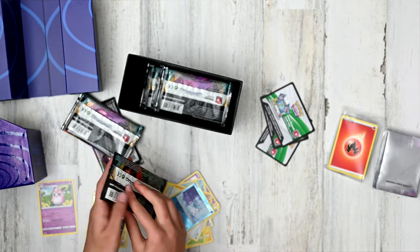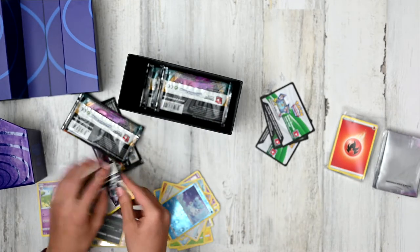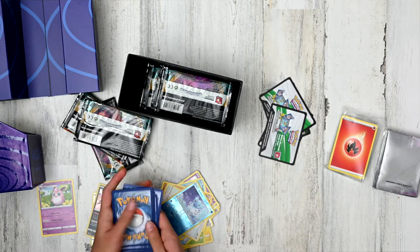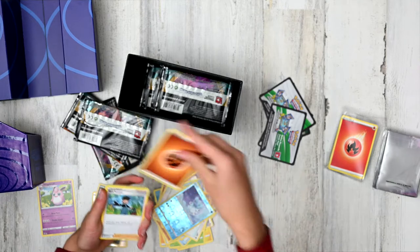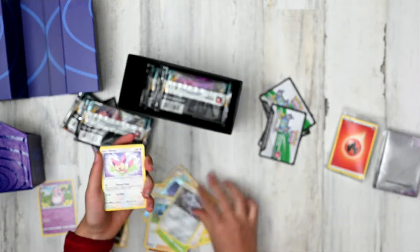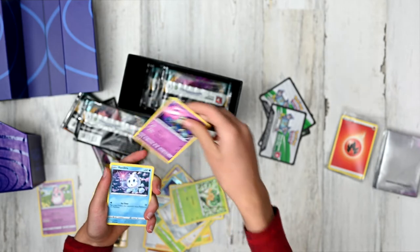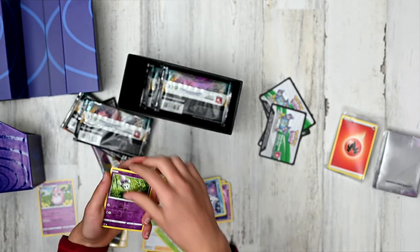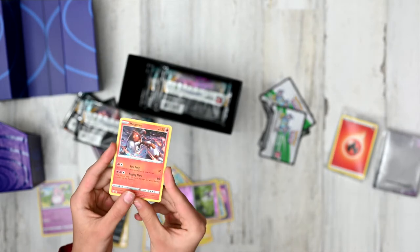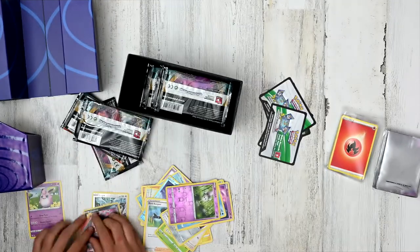Booster pack number three, with our awesome Gigantamax Centiscorch on the art. Fighting energy, a Bird Keeper, a Steenee, a Furret, a Klang, a Skiddo, a Pansage, a Golett, a Vanillite, a Reverse Holo Morelull. And finally — a Heatran! Is that a mythical or a legendary? It's a legendary, actually. Look at this holo — do we admire its awesomeness? These are some quite cool pulls.